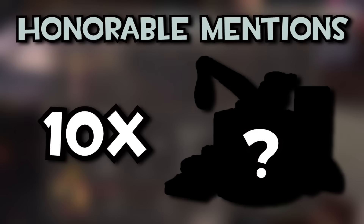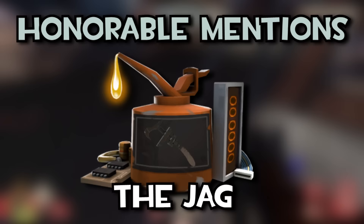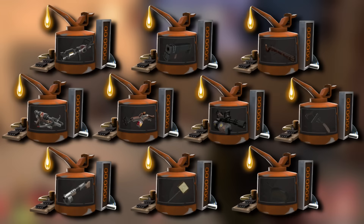So first, we're gonna start off with some honorable mentions. We have 10 professional killstreak kits that are close to the value of the cheapest Australiums, but just not quite there. Those being the Kritzkrieg, the Black Box, the Bazaar Bargain, the Crusader's Crossbow, the Phlogistinator, the Iron Curtain, the Jag, the Panic Attack, the Conscientious Objector, and the Frying Pan. All of these kits are definitely worth crafting if the fabricators drop, but they just won't be selling for more than any of the Australiums, which are the qualifications to meet this list.